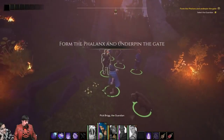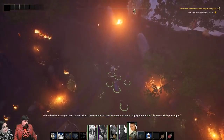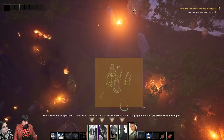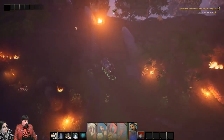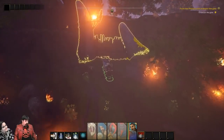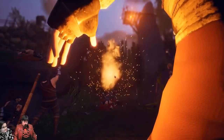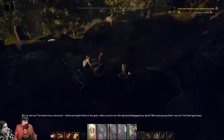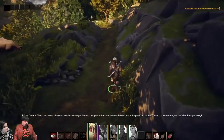Here is the core of our gameplay: the combat formations. If you select the guardian and then select the other companions, you can switch to a new unit that is powerful and you can use for combat or to interact with the world. 'Get up. The attack was a diversion. While we fought them at the gate, others snuck over the wall and kidnapped our druid. We must pursue them.'